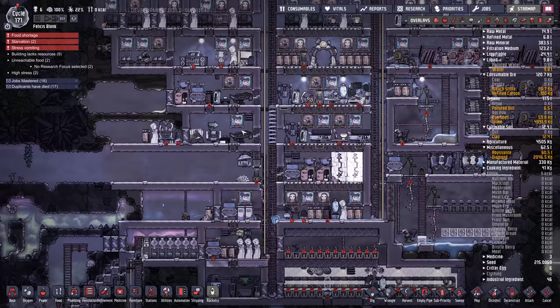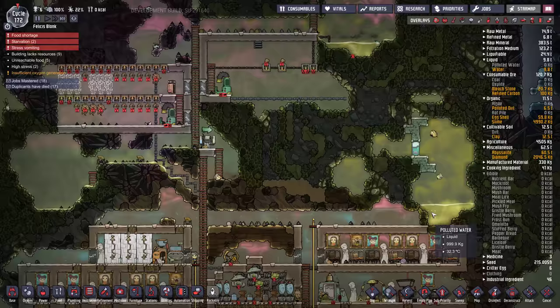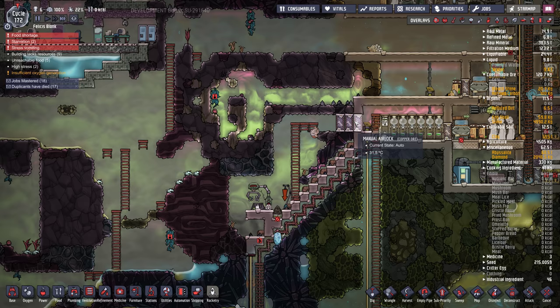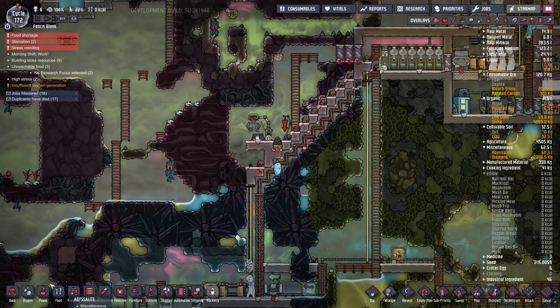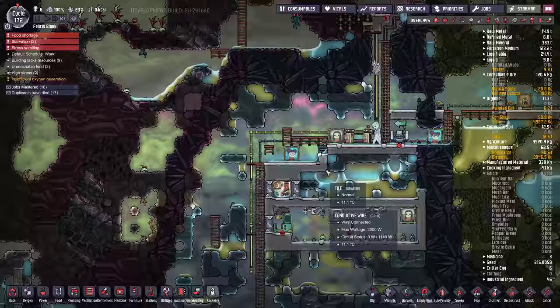Stress vomiting. Do we have power for the massage tables? Let's adjust these to be 100 to 56. We've got no power — probably have no coal yet. Let's find the closest coal. Some right here. I made it so they can't go in here — they can come this way. Why do I have three airlocks?